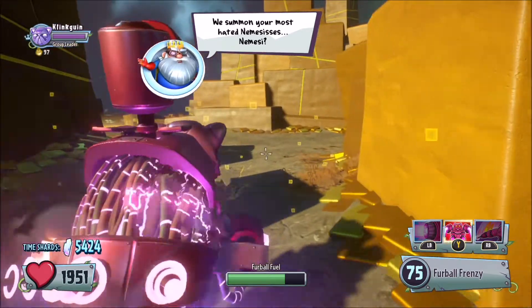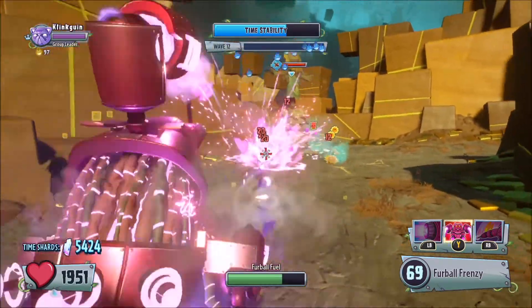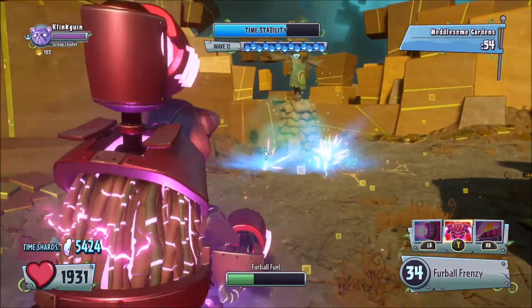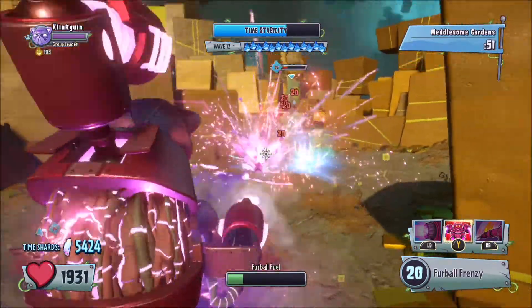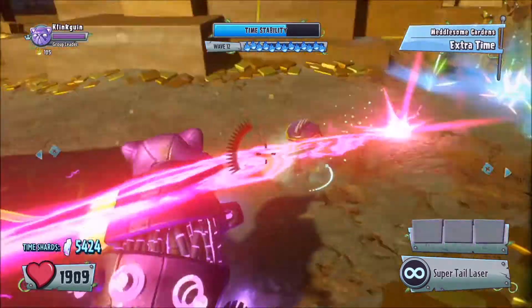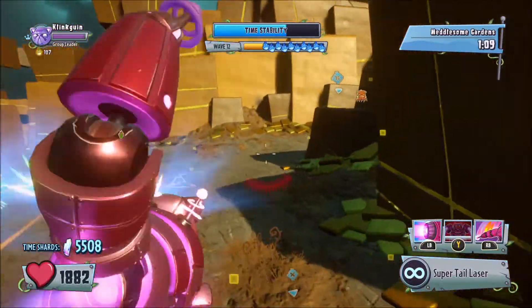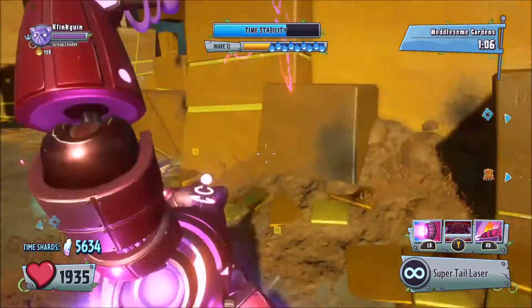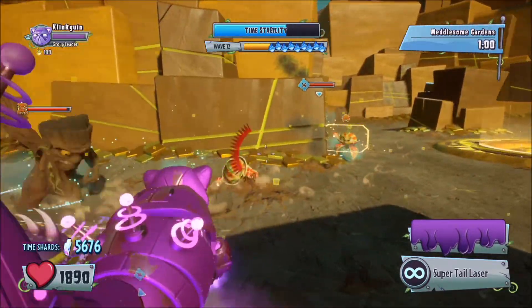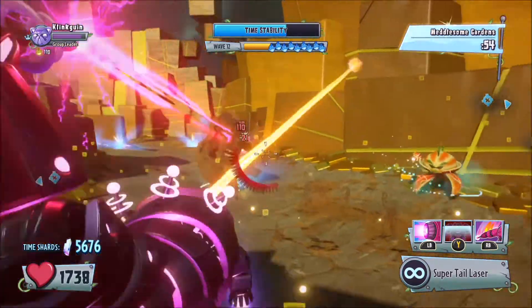Oh, I was just going to say hopefully it's not a nemesis wave, but it is — it's a nemesis wave, so we need to be really careful. They summoned it right here. Let's just farm this — try not to get rid of the garden. Hopefully we won't because otherwise that's going to extend the time and we're going to have more stuff spawning in. Let's focus on this chomper here and try and get rid of this citron. Oh no, we destroyed it — that's not good. Now there's a massive grumpy stumpy over there. He doesn't have too much health so we can just try and take care of him. There we go.